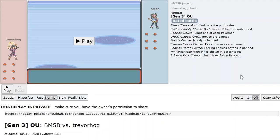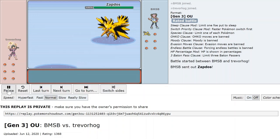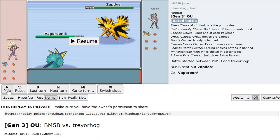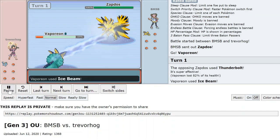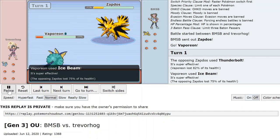Here's the first battle I want to feature. This is the lead Zapdos matchup I was hoping to get with Vaporeon, and now you can see it in action. Thunderbolt brings Vaporeon into Salac range.